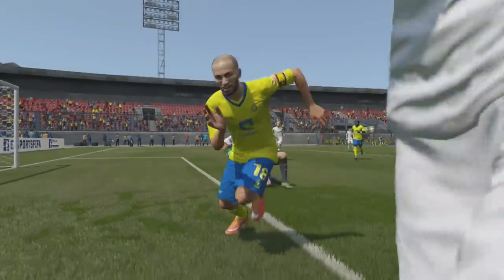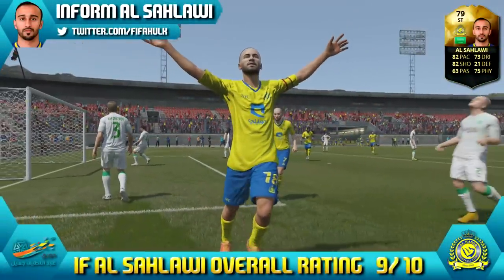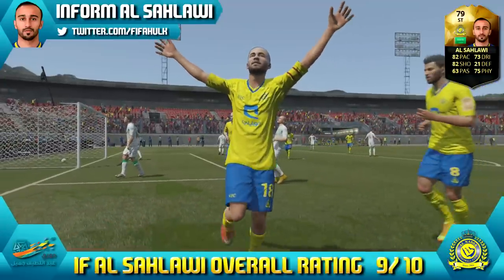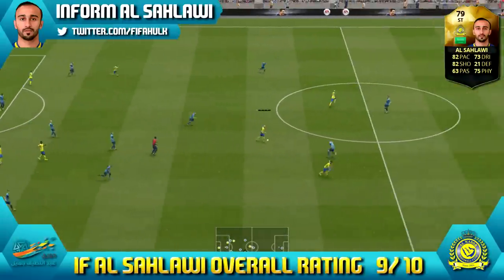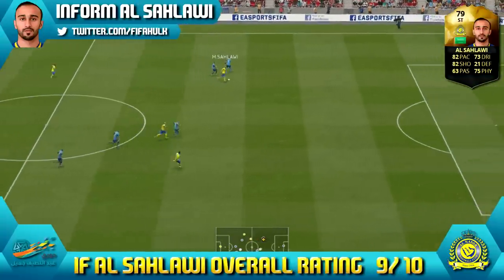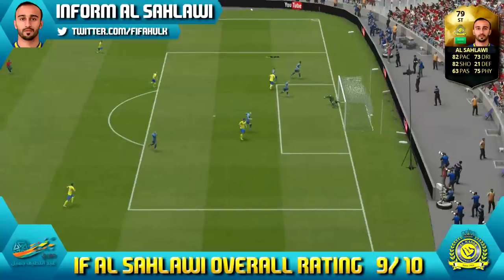So overall, we're giving inform El Salawi a cracking 9 out of 10. He had a cracking scoring record with 12 in 7 and even with his limited dribbling ability, still managed to pick apart the defences. Did really enjoy using him and he's a total bargain — is that discard price? So amazing value for money. You've got to pick him up, even if it is just a hold and resell.